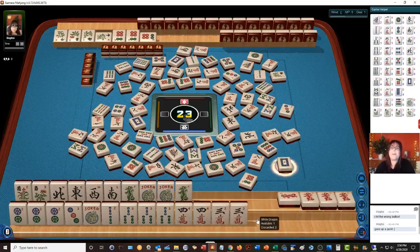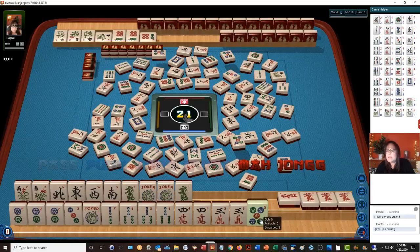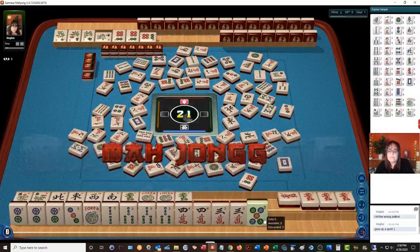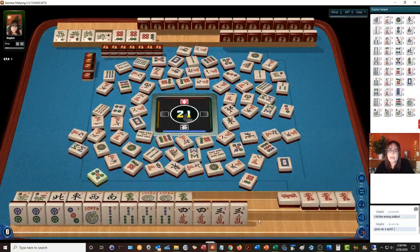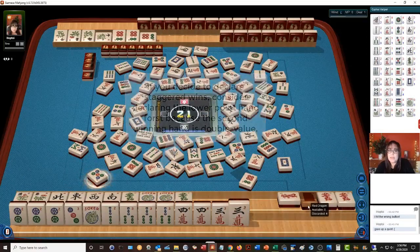Let's wait. White dragon — this is really risky. We might need to declare now. 3 bamboos — oh my goodness. Pass. 5 dot — those are out. Let's Mahjong. I don't want to miss out on that. You never know when they're going to declare Mahjong. If you sit on a winning hand and they win with two, you'll get no value at all.